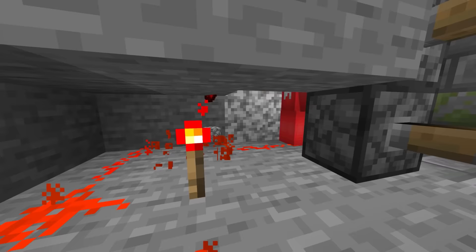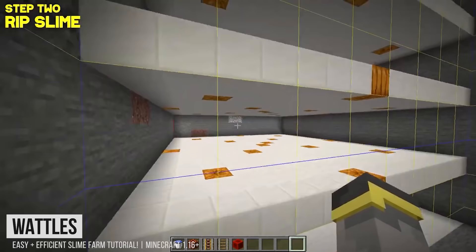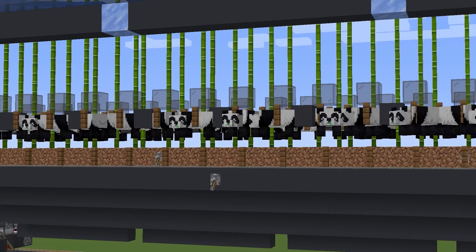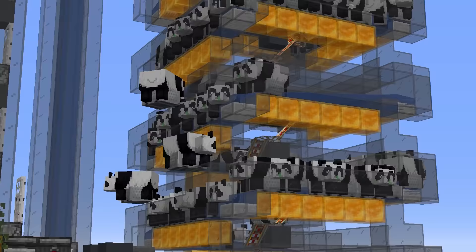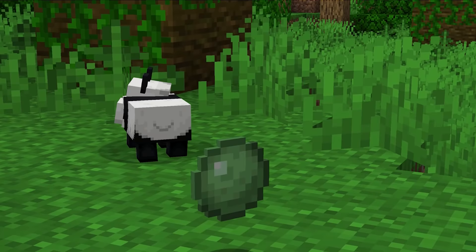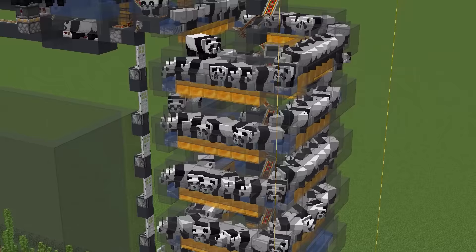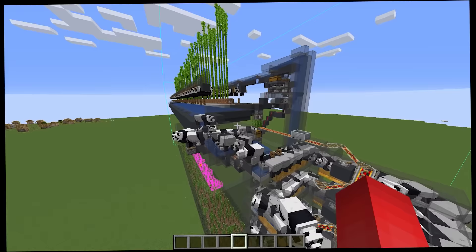Number twenty-one. If you're into redstone, or maybe you just want a bunch of leads, then a slime farm is on your to-do list. But if you're playing on peaceful mode, it would seem that you're out of luck. That is, until you manage to capture a few hundred pandas. These mobs, even in peaceful, will occasionally sneeze out a slime ball, giving you somewhat of a farm. But don't get it twisted — this method is painfully slow. So if you really want to build this, enjoy the two or three slime balls you might get in your entire lifetime, because that's about it.